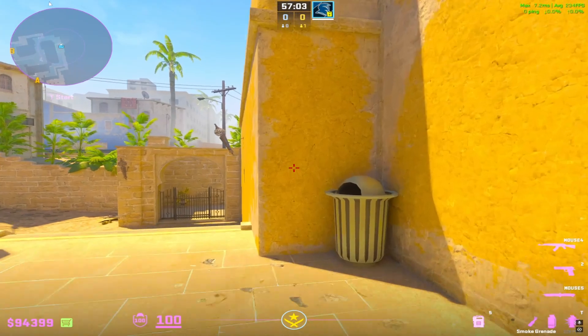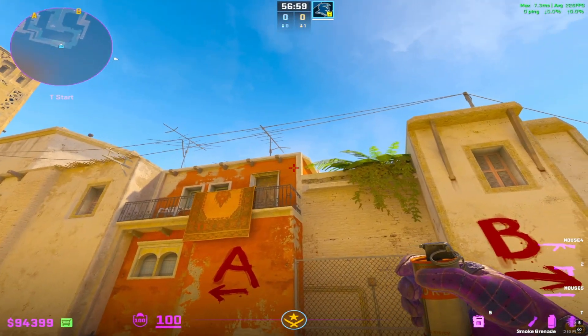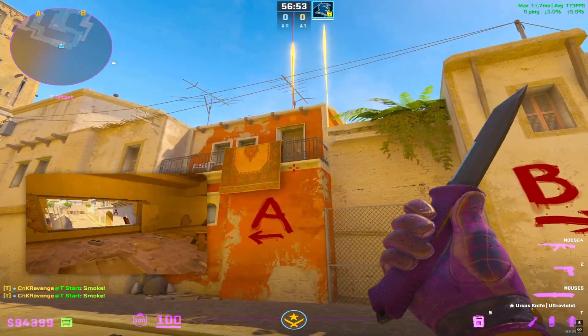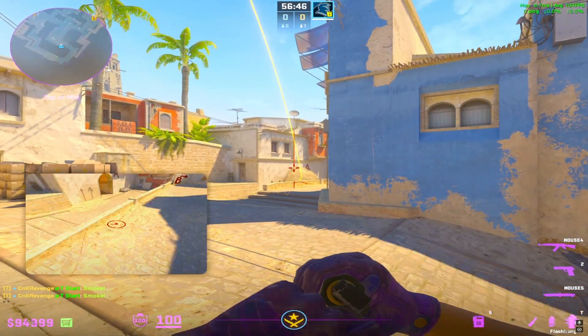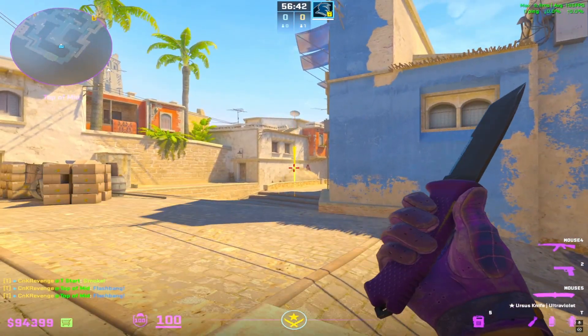The mid support player is going to have a smoke dropped at the trash can for him. He's gonna go ahead and smoke window and connector — this is the bottom con smoke — and he's going to make his way to mid and throw pop flashes into con.